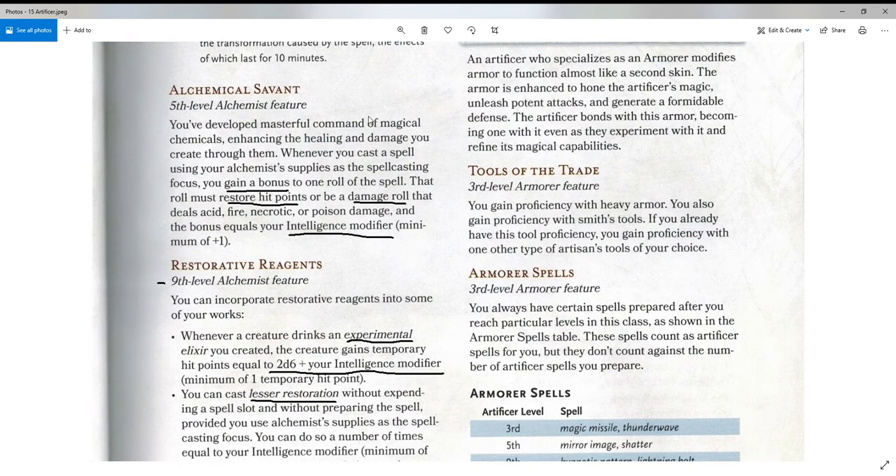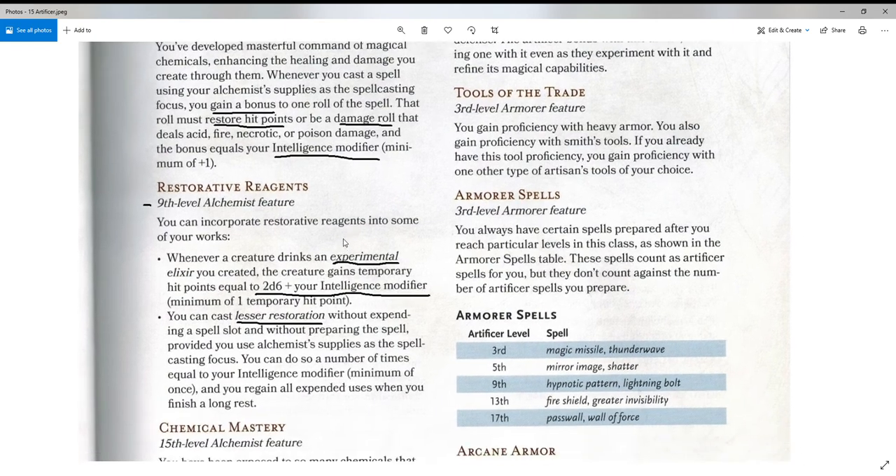At level 5, Alchemical Savant: you've developed masterful command of magical chemicals, enhancing the healing and damage you create through them. Whenever you cast a spell using your Alchemist's supplies as the spellcasting focus, you gain a bonus to one roll of the spell — either restoring hit points or a damage roll dealing acid, fire, necrotic, or poison damage. The bonus equals your Intelligence modifier. Always good to have a bonus to your healing or damage.